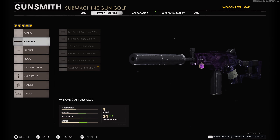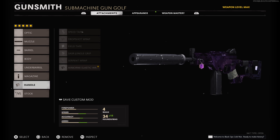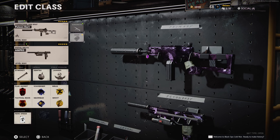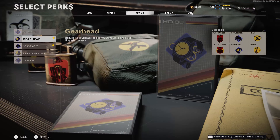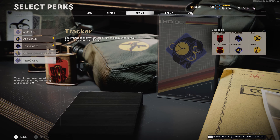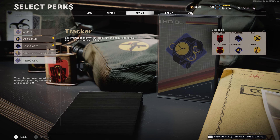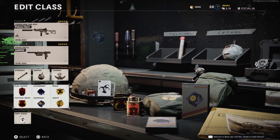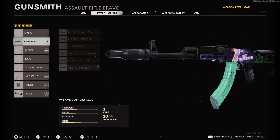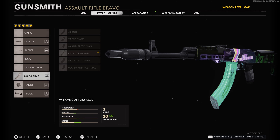Moving on to the LC10, I have the Agency Suppressor, 11.9 Reinforced Heavy, 45-round magazine, Airborne Elastic Wrap, and the Raider Stock. These are all the same except for my second perk, which is Gearhead — sometimes I use Quartermaster or Gearhead, they're all very good. I mostly rock Scavenger and combine it with whatever I feel is effective on the class.